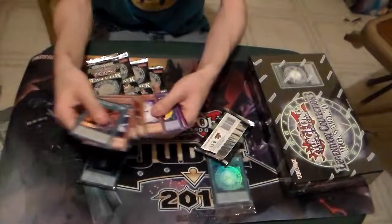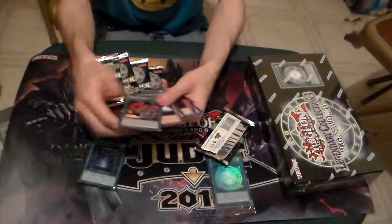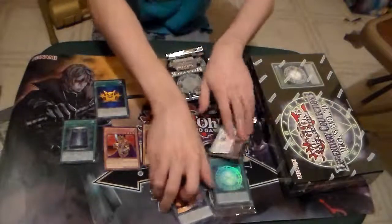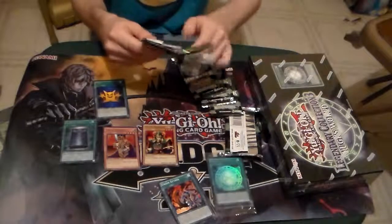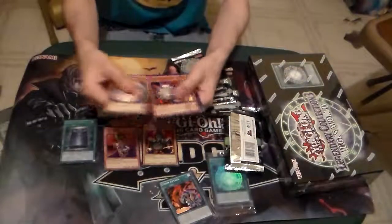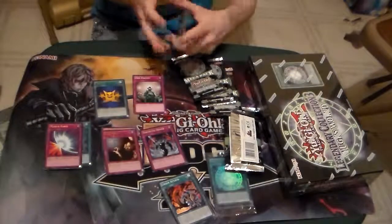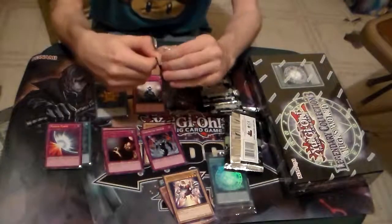Multiply, King of the Night, Book of Moon — that's good. I need to start making Super, Ultra, and Secret piles, and then maybe Rares. Pack number two of the first box. Packs are kind of easy to open. DNA Surgery — that's a good card. Trap Hole is pretty nice, Mirror Force is always nice, and Sekiratsu Armor. I didn't know Trap Hole came all-foiled in this set.